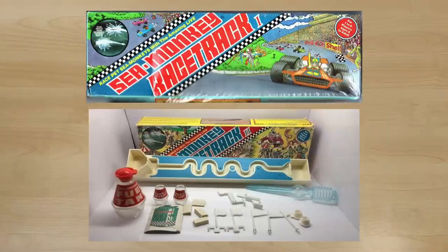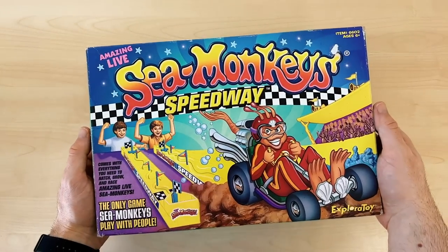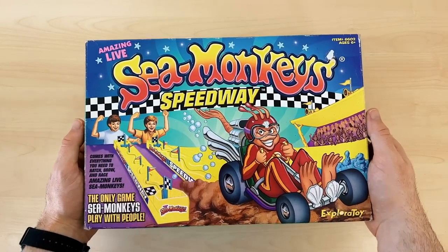A re-release came out four years later in 1979, this time with a new title — the Sea Monkey Racetrack 1 and 2 — which were both very similar to the previous version but the contents of the kit was a little trimmed down. And then this one, which came out in the year 2000 by Exploratoi, is the most recent version of the Speedway.